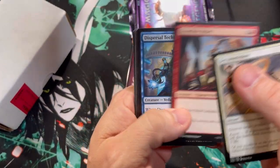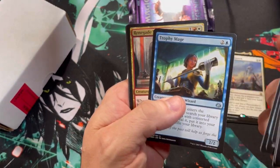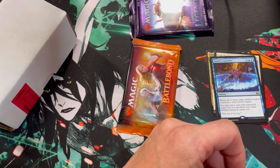Aether Revolt — one of my favorite sets, doesn't get a lot of love. I think it's because I didn't open a ton of this, so I'm still kind of excited to open it every chance I get. Trophy Mage, Brawler's Expertise, and no lottery card.